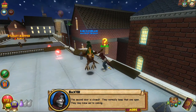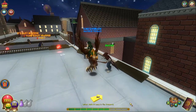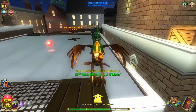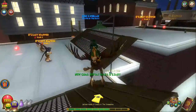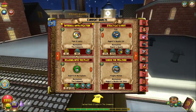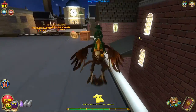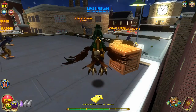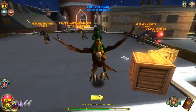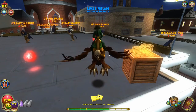'The second door is closed — they normally keep that one open. They may know we're coming. Nails O'Leary will have the combination. He's just around the corner hiding in the clock tower — get the combination from him and meet me back here.' This guy gives you a code that I would not want to forget. The main quest only gives you 200 XP — that's crazy.